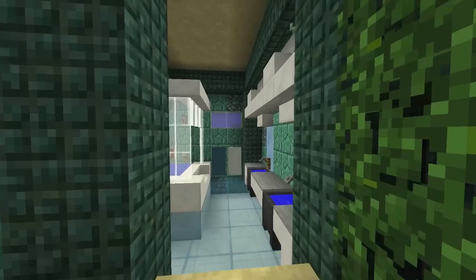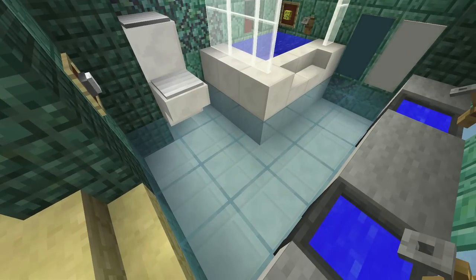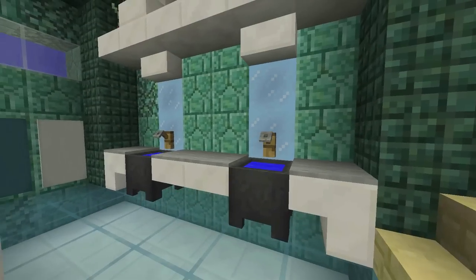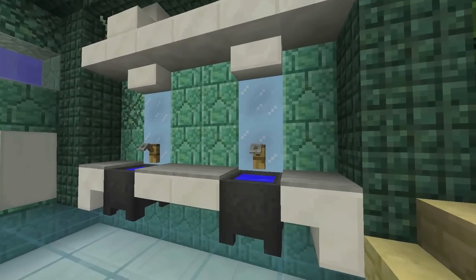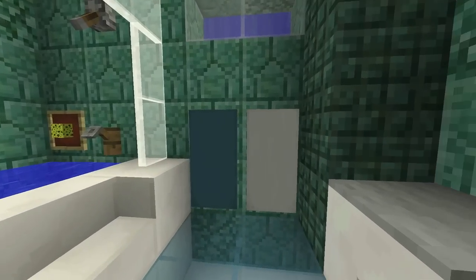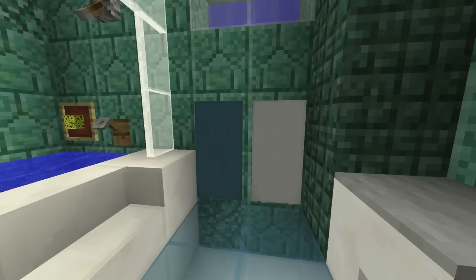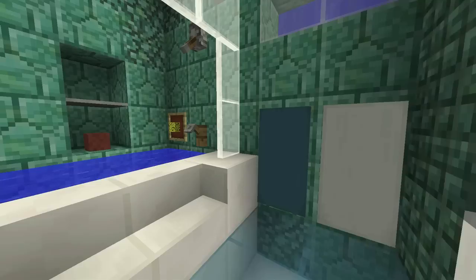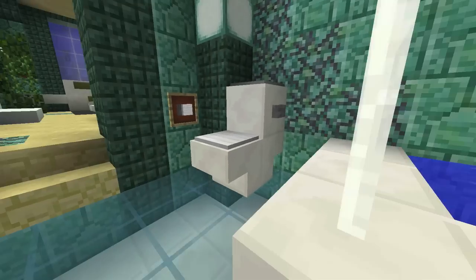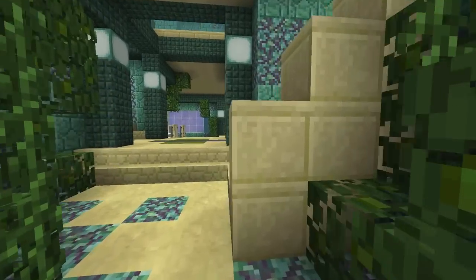This leads into the bathroom — look at this glass floor, isn't that awesome? I love using a glass floor and will definitely incorporate that into future builds. We have packed ice as mirrors, sinks built in, and banners used as little towel hooks, which look super cool. There's also a small shampoo bottle, a sponge, and a toilet — looking super snazzy!